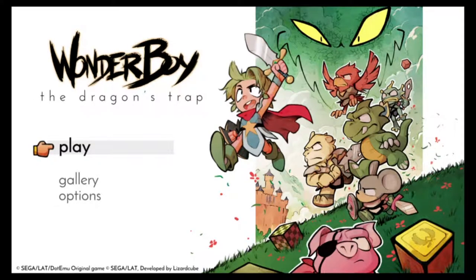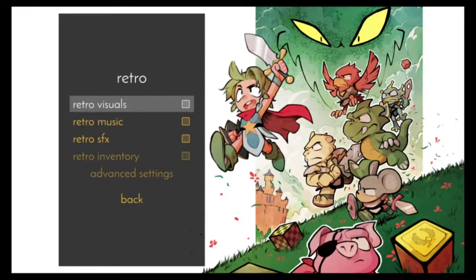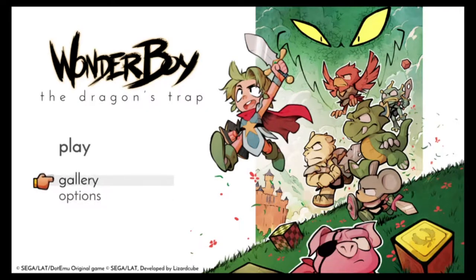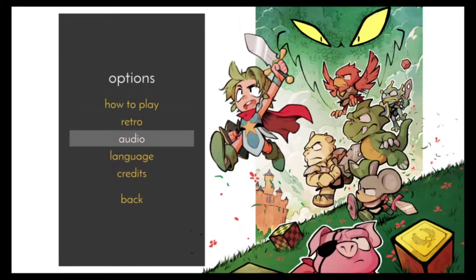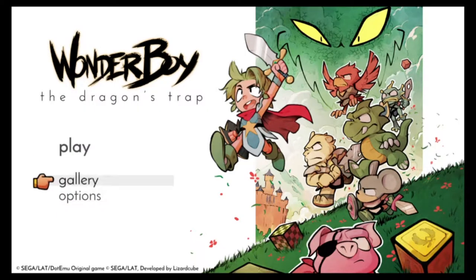I think this is a remastered version of a Sega Master System game or something like that. Because according to the options, you can change it to retro visuals and retro music. Or maybe they just make it look retro and it's not a remaster and they're just messing with me. I've turned down the music so you can hear me a little better, but let me turn it up a little. And here we go with Wonder Boy: The Dragon's Trap.